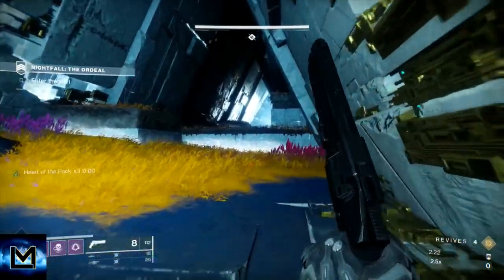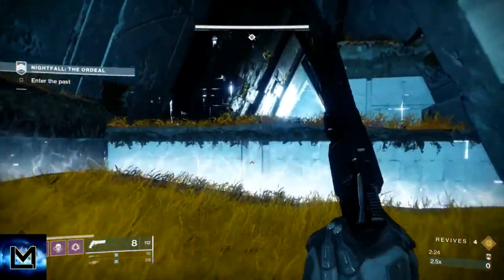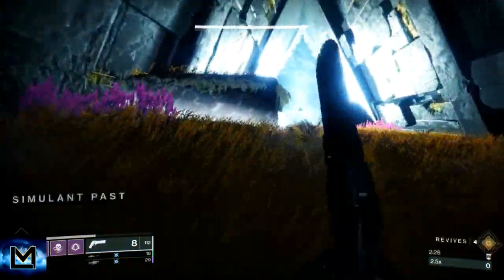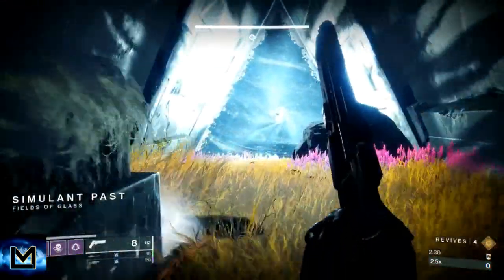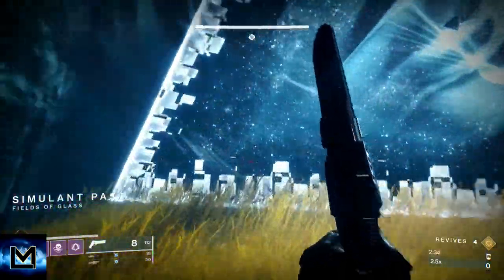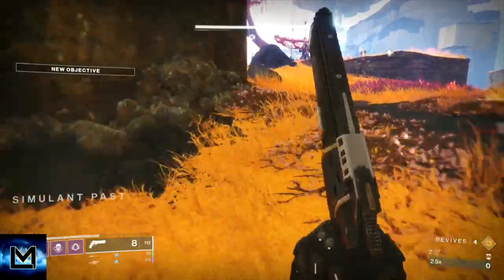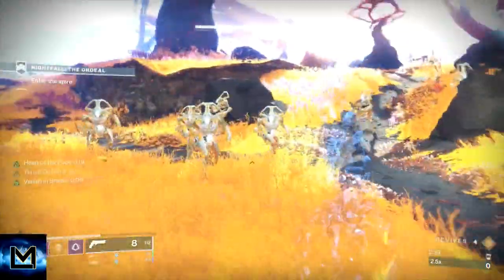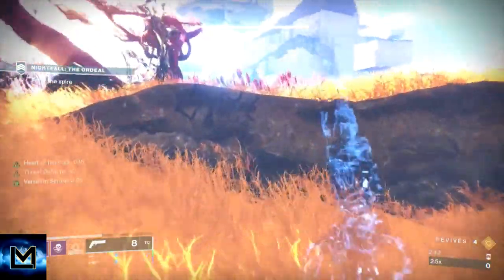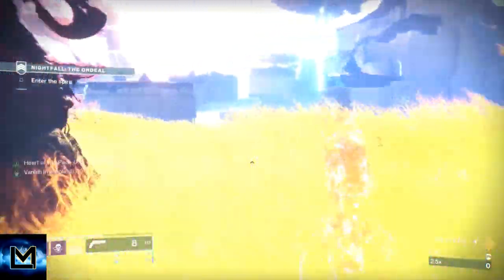Once you get past that part, now we're into what I would consider the strategic part. We're going to go out here and stick hard left to the wall. When we get to the edge of the wall, we're going to throw a smoke, go invis, and then we can dodge right at the adds. Then we're going to head over to the right — run over here. There's a little part with no adds, so you're not in any danger. You can drop down here and stick to the wall.